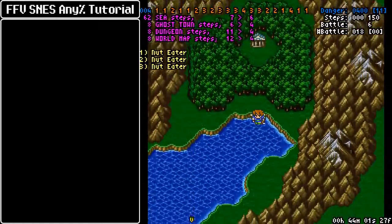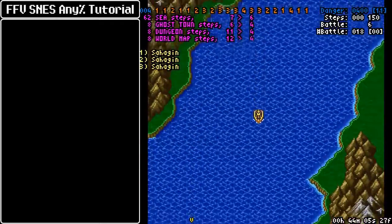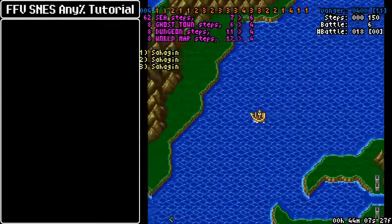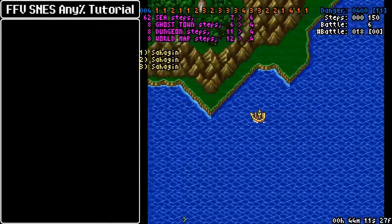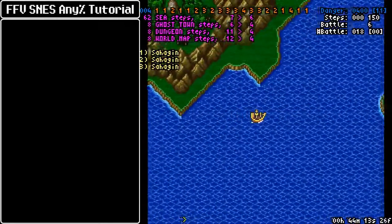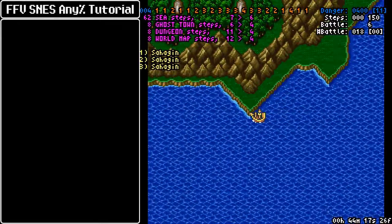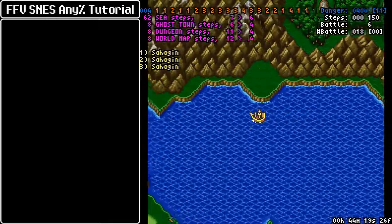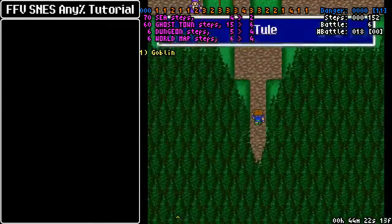We need to make our way towards Tool now. This segment doesn't have any major step manipulation performed, so it's somewhat friendly in that regard. On this portion, on water, the danger rate doesn't advance, so you are free to misstep on the ship. Over here, you want to hug the corner of this triangle and keep going left, and that will give you a straight path into the village to reach Tool efficiently.